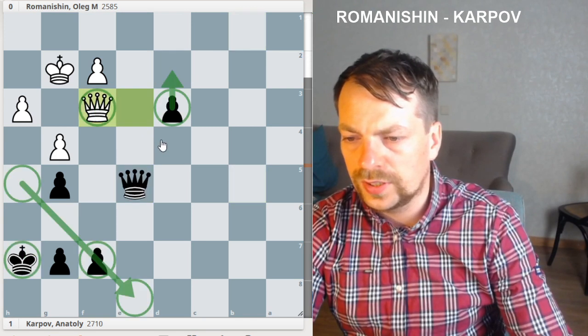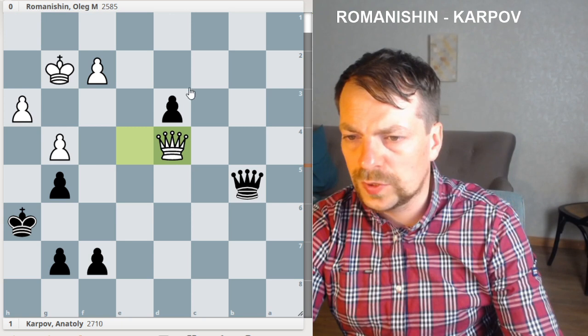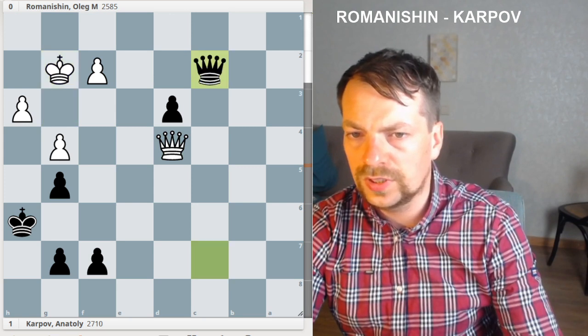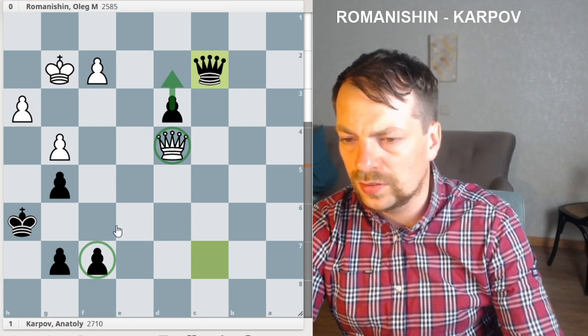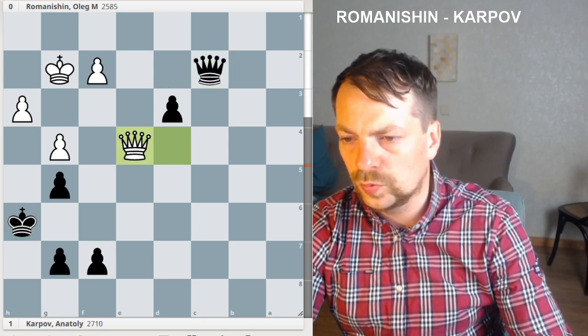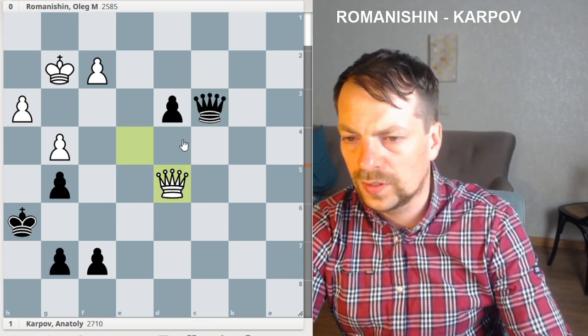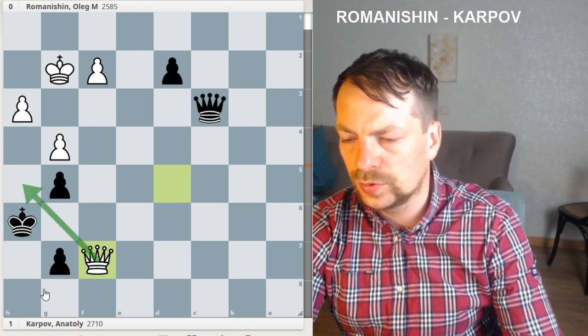Romanishin saw it, gave check, and played Queen to d4, stopping d2. Karpov played Queen c6 check and then Queen to c2. Romanishin put his queen on d4 — from this perspective the f7 pawn is still on board defending the king. So he went Queen to e4, pinning the d3 pawn. Queen c3, pinning d2, and Romanishin took the pawn, again with the same idea to give mate on h7.